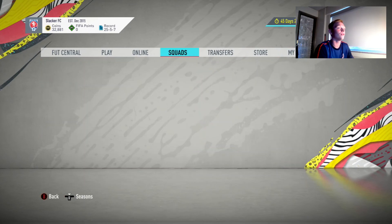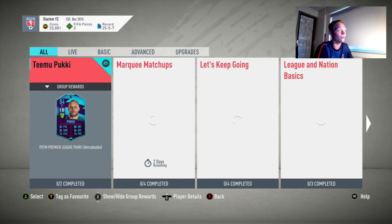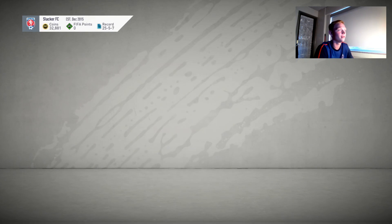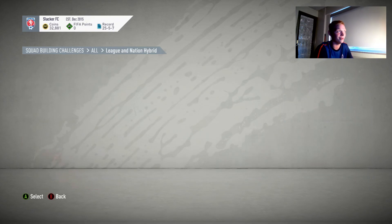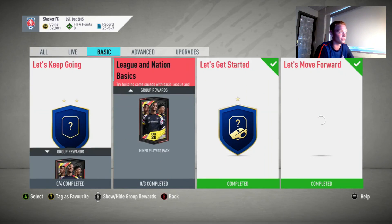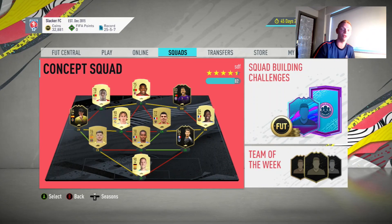And then for the rest of the SBCs, the advanced SBCs, I'm definitely going to want to do the League and Nation Hybrid for these packs - Rare Mega Pack and Mega Pack for these ones. They're more expensive, but still going to be good profit. And then I need to do these basic SBCs as well, I just haven't gotten to them yet. So that's where we're sitting at now. That's going to be it for this episode - if you enjoyed, make sure to like, comment, subscribe, and let me know what you want to see next.